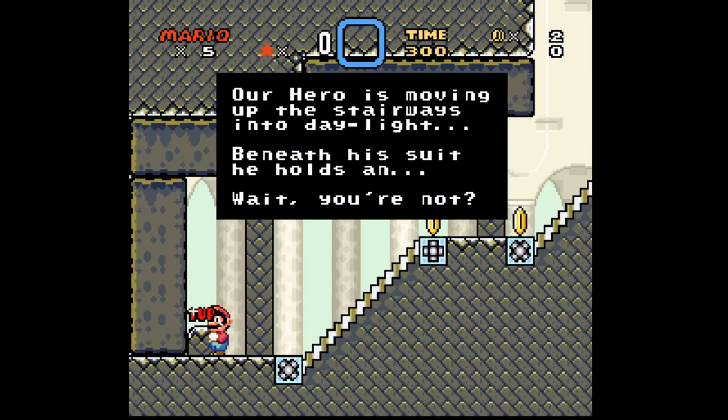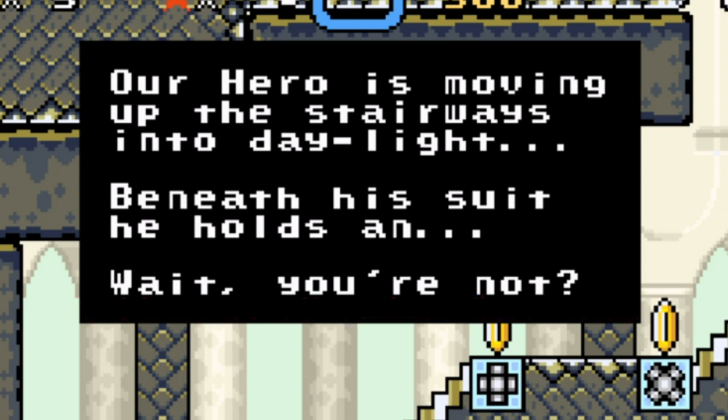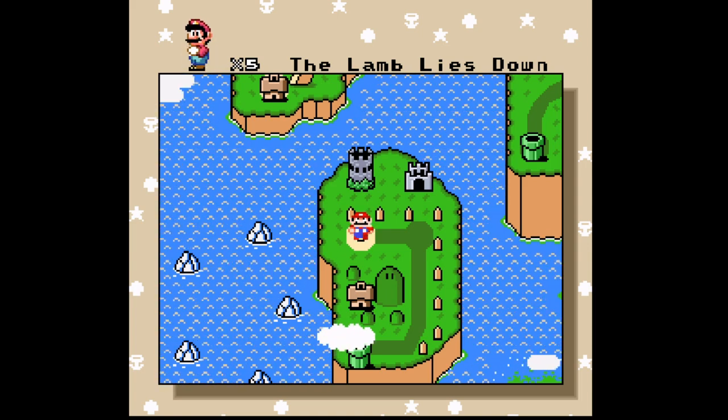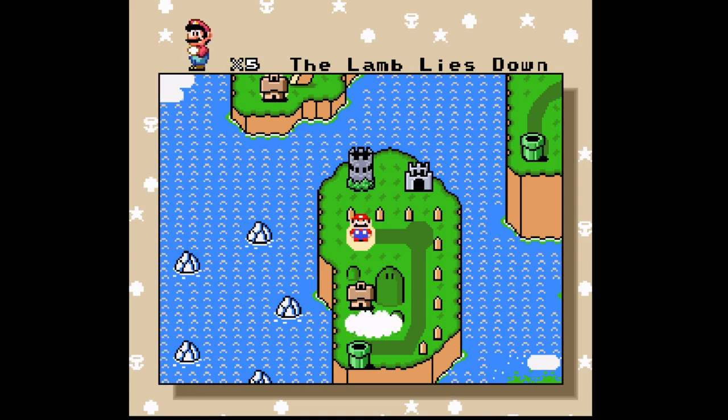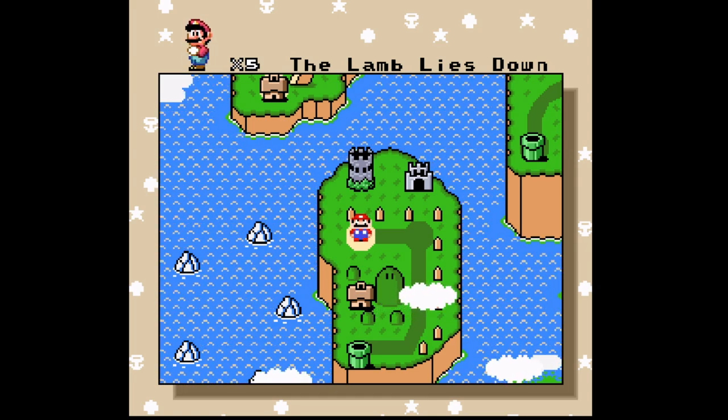Look at this — I got a one-up. That's weird, right? Our hero is moving up the stairways into daylight. Beneath his suit, he holds an... Wait! You are not! For this first episode, we will play from The Lamb Lies Down on Broadway up until the Grand Parade of Lifeless Packaging. So let's start — that's around six stages.